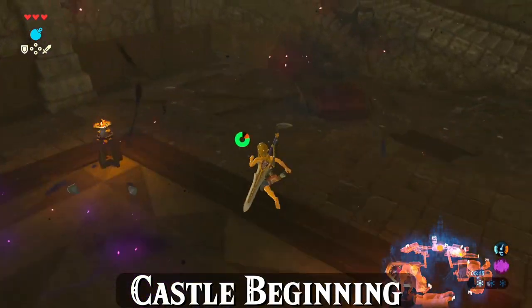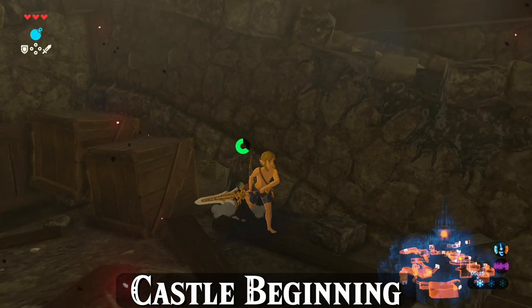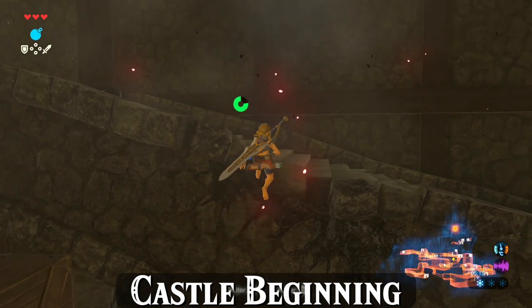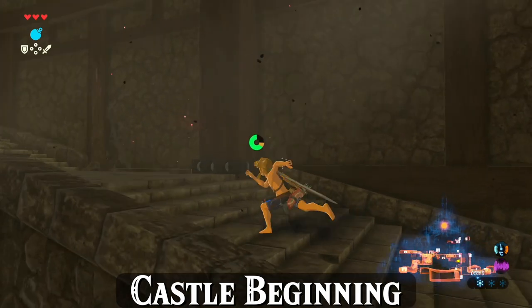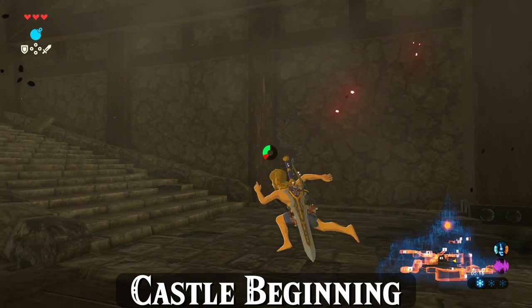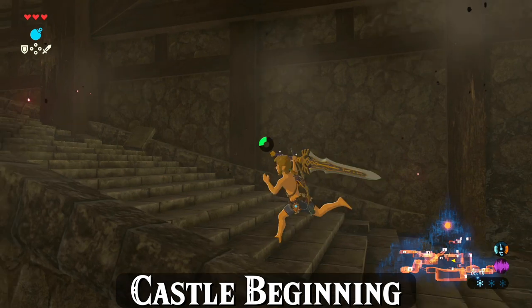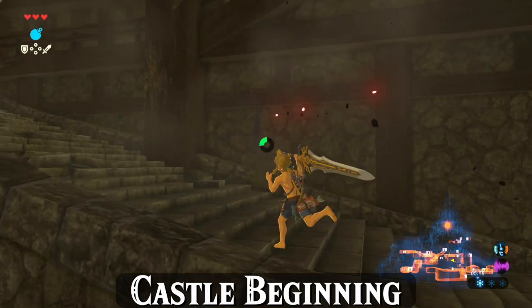For a small but easy time save, you can jump after swinging to cancel the rest of the animation, then climb up this broken spot on the side of the stairs — Link climbs that spot faster. Head up the stairs and manage your stamina by throw-sprinting and regular sprinting only. Do not whistle sprint on the stairs; stealth only. Stay as undetectable as possible.